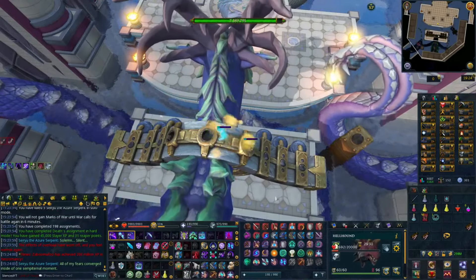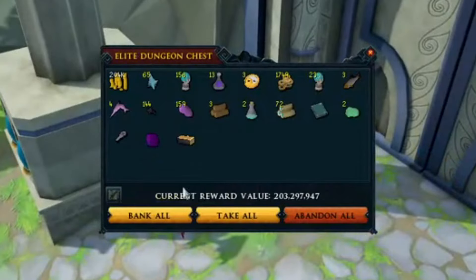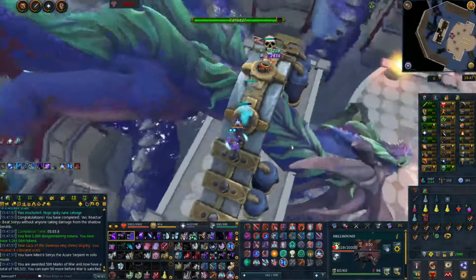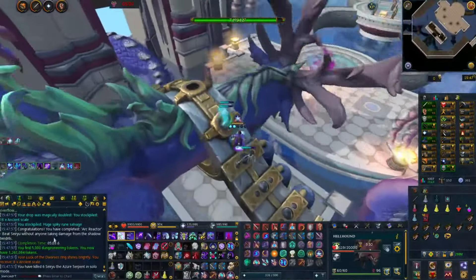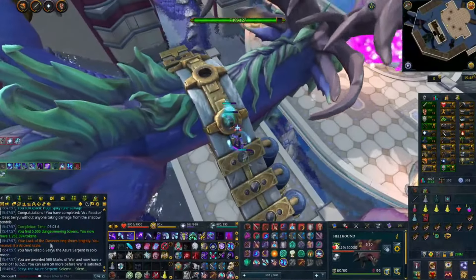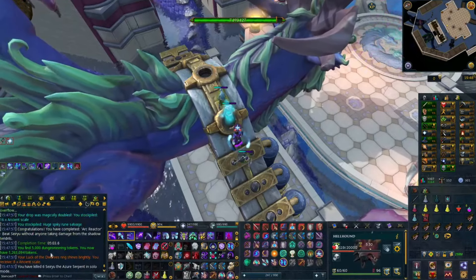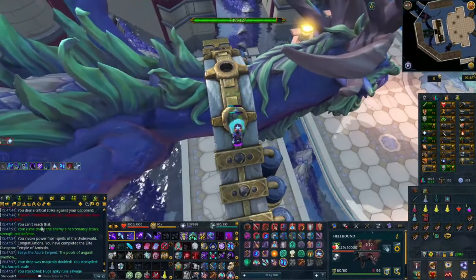That's like a 40 mil kill. We got a Tetsu Sword upgrade kit from one of my lucky charms. And 16 scales — not too bad. What was that achievement? 'Beat Seiryu without anyone taking damage from the Shadow Tendrils.' I didn't realize I hadn't done that before. Too bad it's likely not an achievement for the Comp Cape.